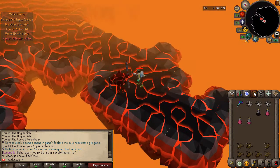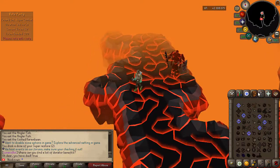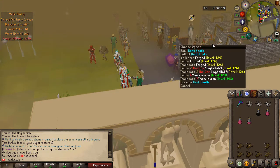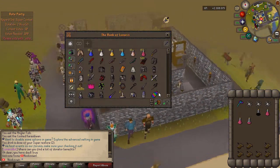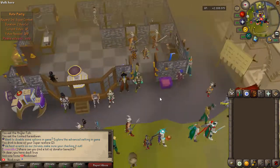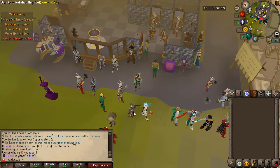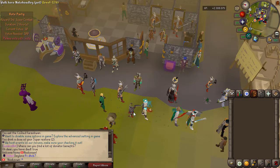Okay, that was the attempt I'll end on — damn! I actually managed to get quite far; I did not expect that. I got the Zuck down to under 500 HP, basically reaching the Jad phase. I misclicked, stepped one tile away, and the Zuck hit me for 78 damage and I died. But honestly, that was a really good attempt — I'm quite hyped about that!